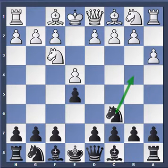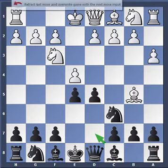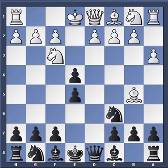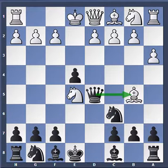He attacks the pawn, I defend the pawn. He makes this move to defend that square and keep the knight out. I attack the center, he does the classic pin. Now I should just move that bishop and be done with the pin, but instead I go ahead and take prematurely, which is a vast mistake.